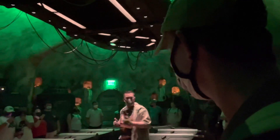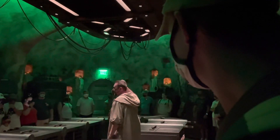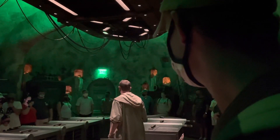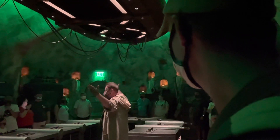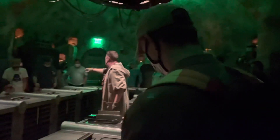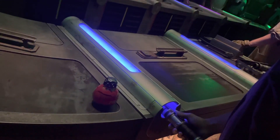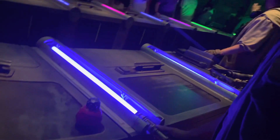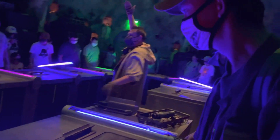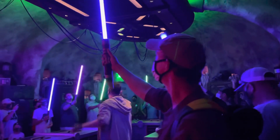In a moment, on my signal, everyone will take a step forward, place their hands on their hilt, and together on my command, you will activate for the first time. Are you ready? Then step forward. Place your hand on your hilt, and activate! Builders, raise your lightsabers! Hold them high! You have built a lightsaber, like the Jedi and Sith who came before you.